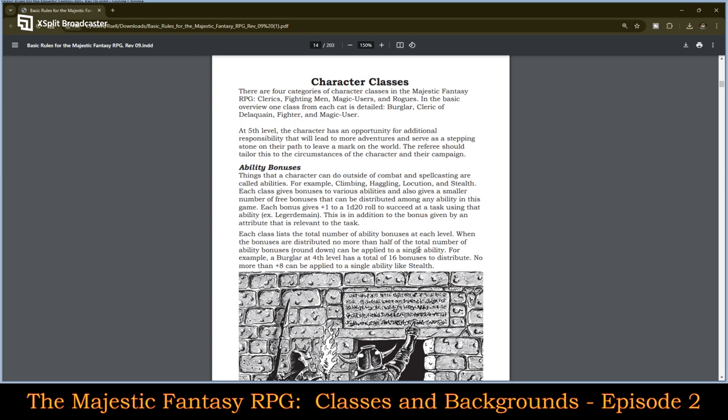Each class gives bonuses to various abilities and also gives a smaller number of free bonuses that can be distributed among any ability in the game. Each bonus gives a plus one to the d20 roll to succeed at a task using the ability — for example, legerdemain. This is in addition to the bonus given by an attribute relevant to the task. Each class lists the total number of ability bonuses at each level, and no more than half of the total number of ability bonuses rounded down can be applied to a single ability.